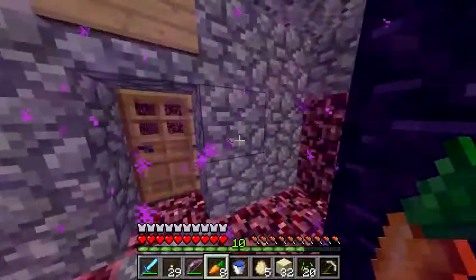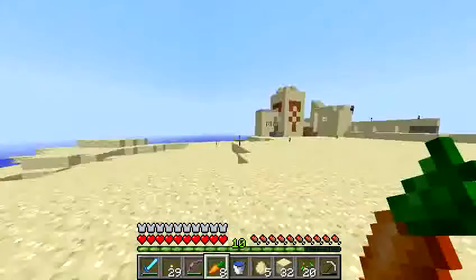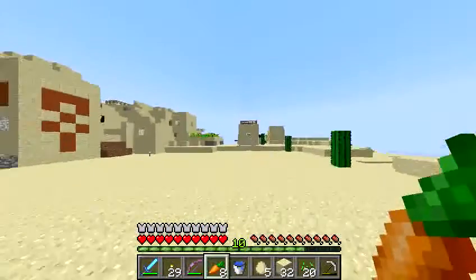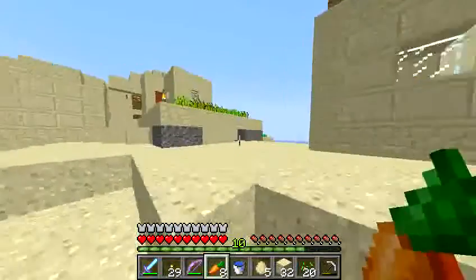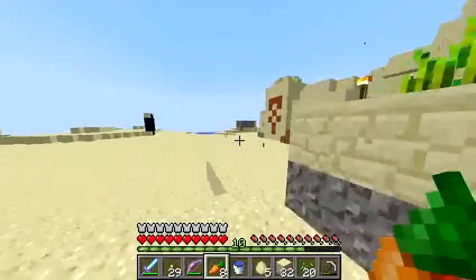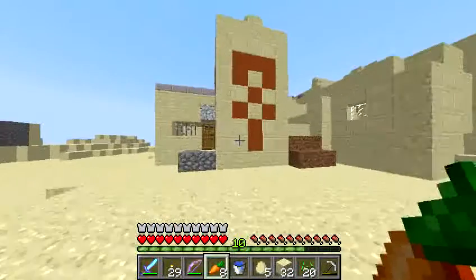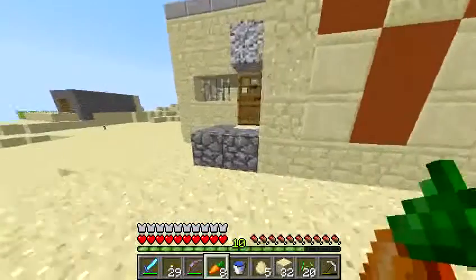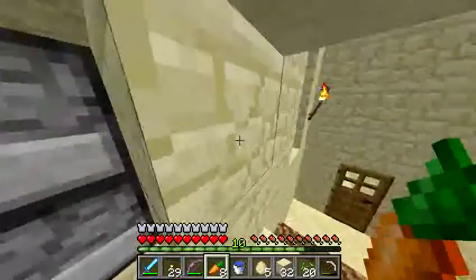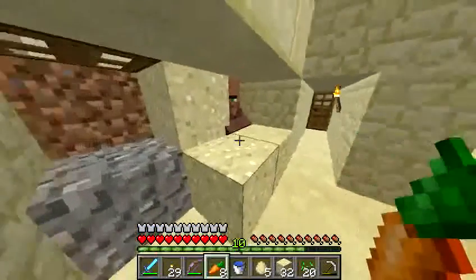I'm headed over to the temple village, which is what got us all playing together on this server. This is a very unusual scene — a desert temple has been merged with an NPC village. An NPC village normally has small buildings, a blacksmith shop, and gardens. Where the blacksmith shop should be, indicated by the iron bars and lava, you instead end up inside a temple.